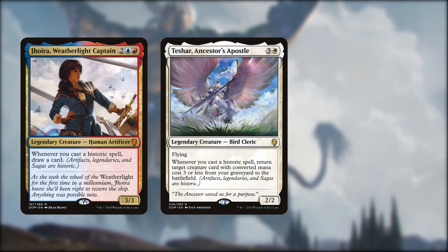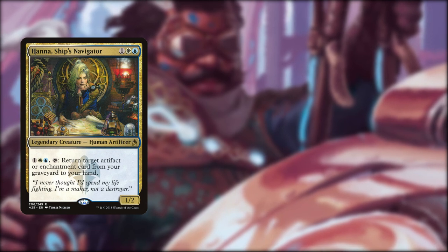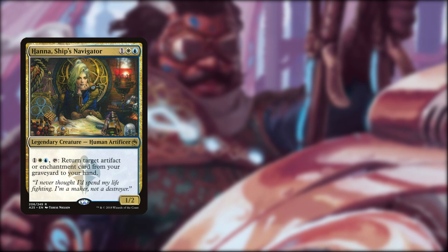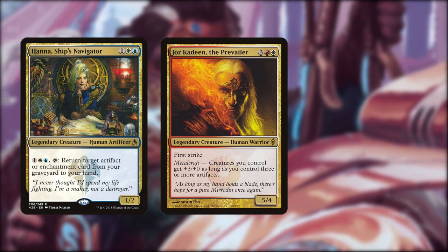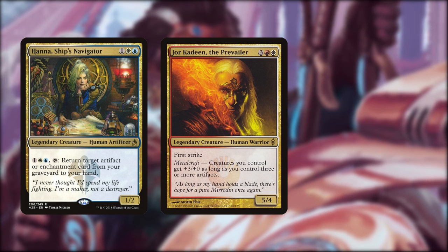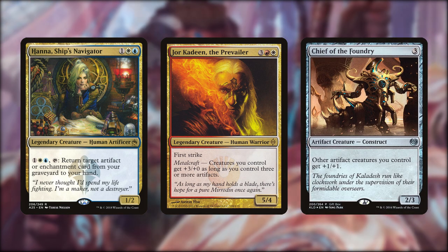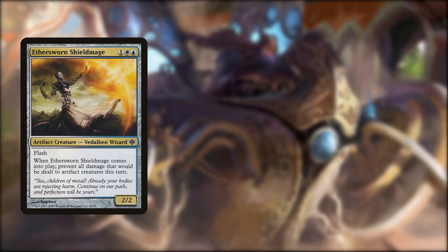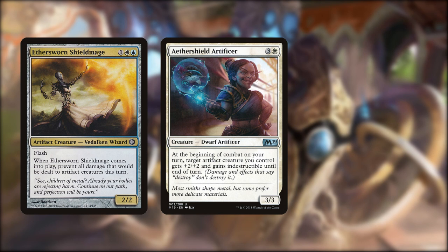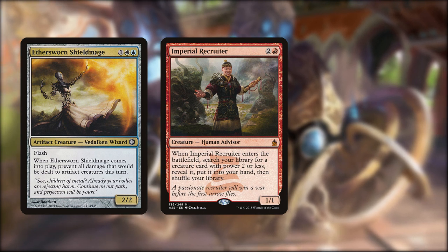Teshar also cares about historic stuff, but instead of drawing a card we get a Sun Titan effect. And speaking of which, we've got the real Sun Titan here too. Another great recursion card is Hannah, Ship's Navigator - it's literally like the Weatherlight crew was made for a vehicles deck. We can bring artifacts and enchantments back from the dead for 3 mana regardless of their CMC. Jodah Kadeen is a great Boros commander in his own right, and in this deck he helps smaller creatures crew vehicles and then makes the vehicles even bigger - win win! Chief of the Foundry is also in here to buff our crewed artifacts. Aethersworn Shield Mage can be flashed in to prevent damage for a turn, and Aethershield Artificer bestows indestructible onto one very lucky vehicle for the turn. Rounding out the creatures, Imperial Recruiter can tutor out about half of our creatures.